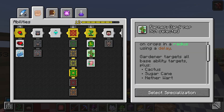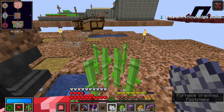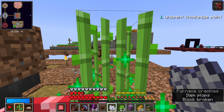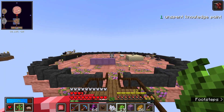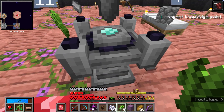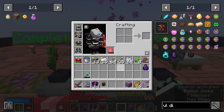We can obviously unlock certain things if we come across vendors inside the vaults. I'm also going to take the gardener specialist within the farmer ability, just so we can do cactus, sugarcane, and netherwarts — mainly for the sugarcane. As you can see it does grow, it's quite slow but quicker than waiting. We need that for our next crystal — we need 11. Okay, we've completed that.